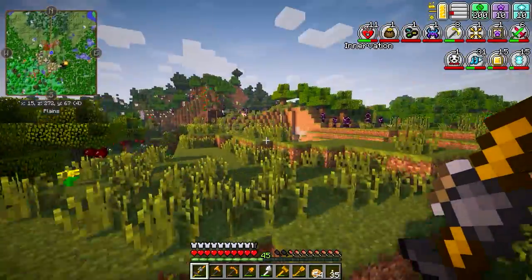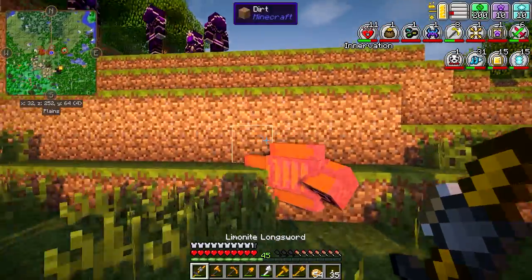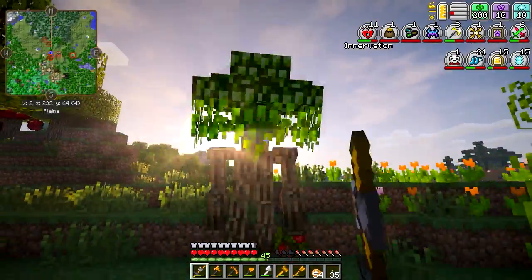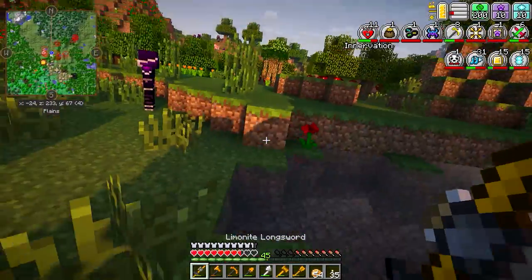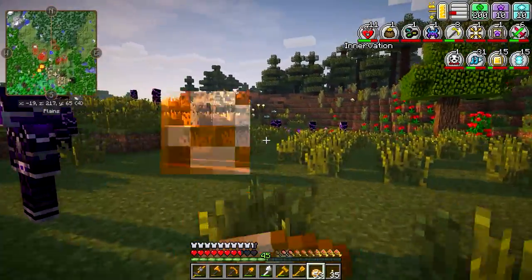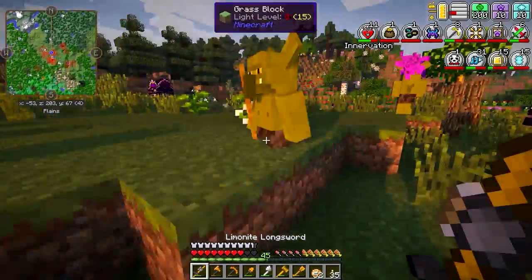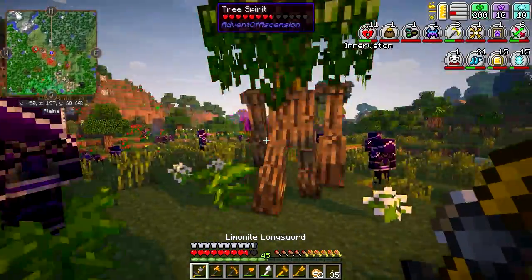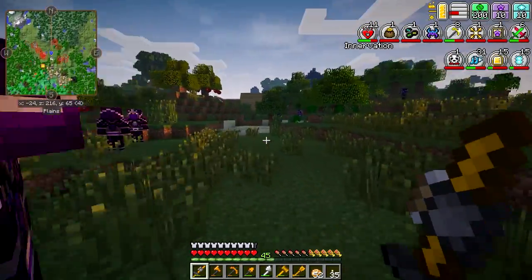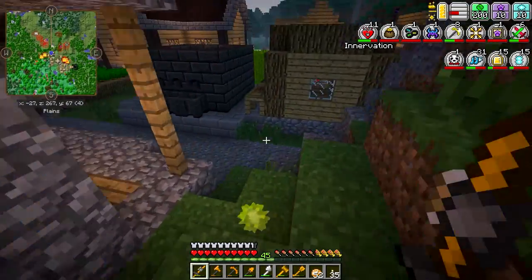One thing we need to do — as you can see in the upper right-hand corner, we've got our skill tree up there. You get levels in various things, and I need to get my Hunter level up — the Cross Swords icon — so I can take on some of the nastier mobs and get into some of the other dimensions, which is what this mod pack is famous for, with all these additional dimensions and places to explore.